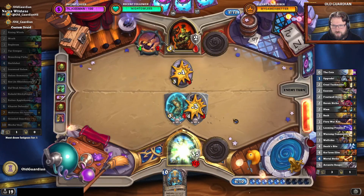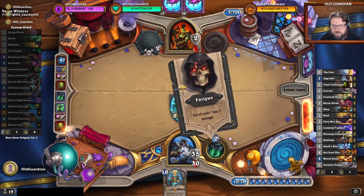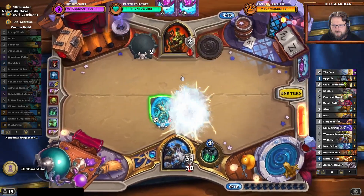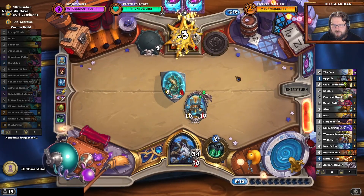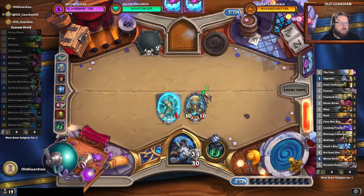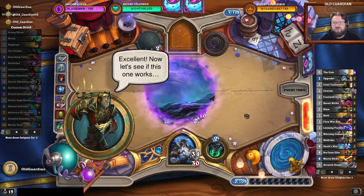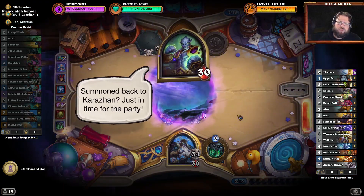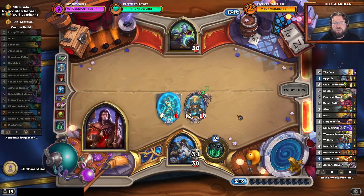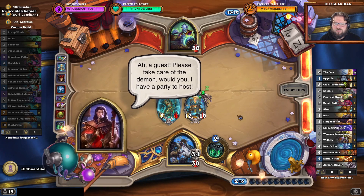And hit. So now I'm able to play the Mecha Toon and hit for three, which in turn should then result in victory. You can Wrath on the lethal turn. Okay, I wasn't sure if there was a way to remove the Mecha Toon — I was worried about that, because if there's a way to remove that Mecha Toon, then obviously everything would be wasted.